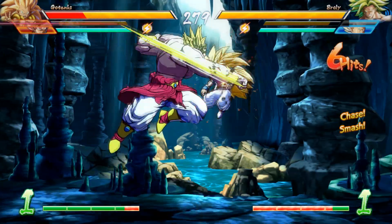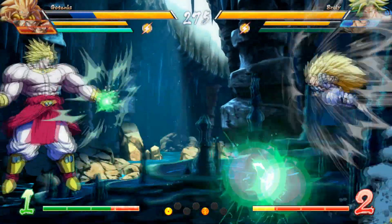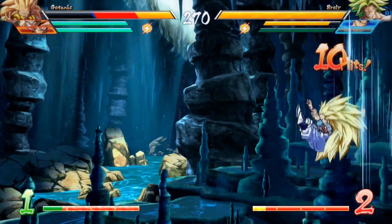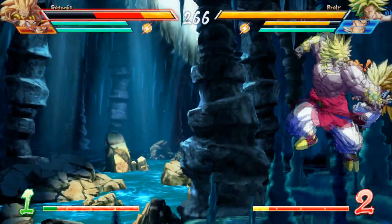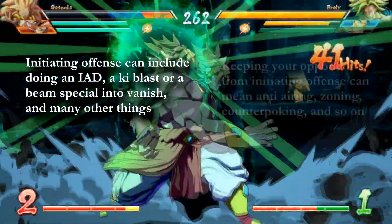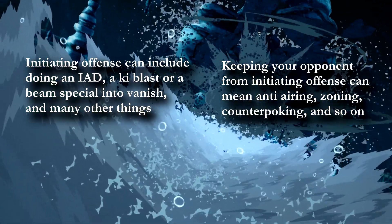While the state of being in neutral is indeed simple, making the correct decision on what to do while in neutral is where things start getting complicated. Depending on your playstyle, your characters, and the current situation of the match, your main goals in neutral can easily be put into one of two categories: initiate offense in order to start your mixups, or keep your opponent from initiating offense, either by avoiding or punishing their attempts at doing so.